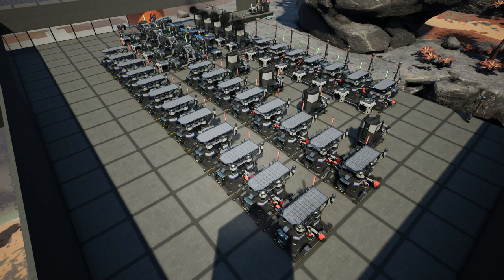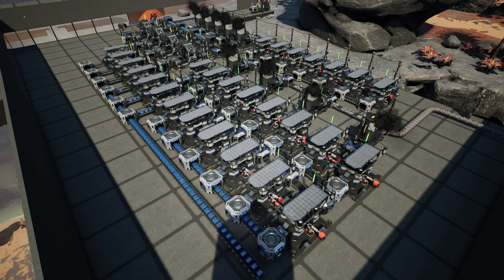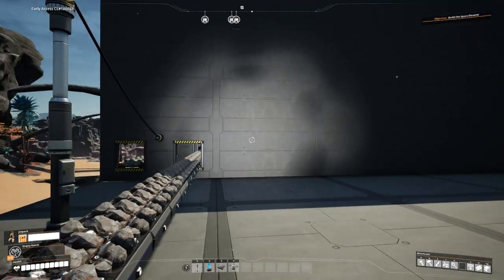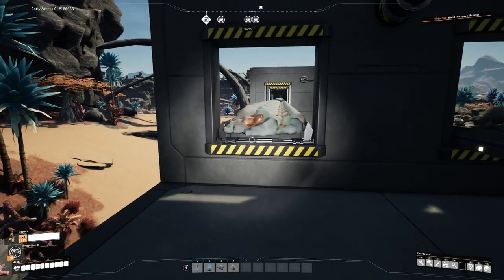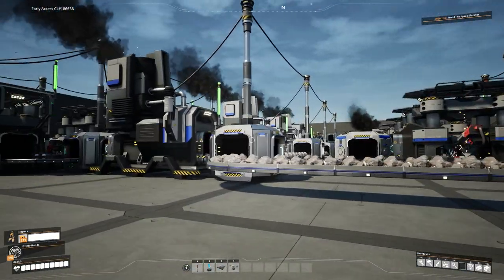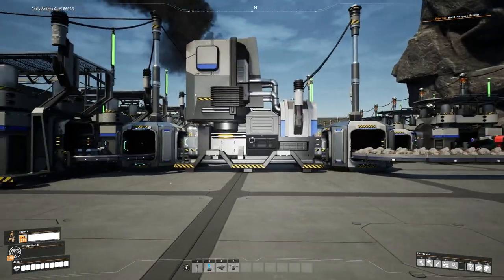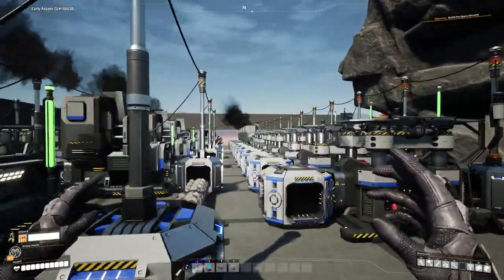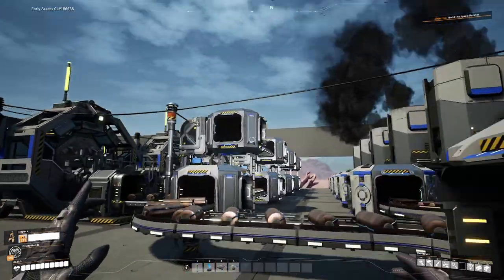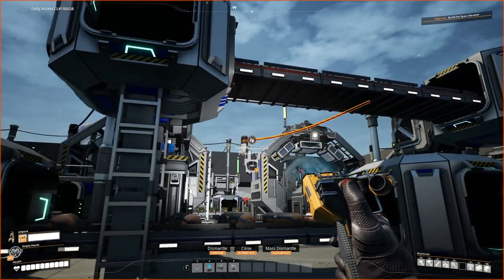Once all that's done, we just need to belt and power. That is all the first floor now complete. The next thing is starting the second floor. I need to find out the height we need, take the copper up there so we can start making copper wire and then turning that into cable. That will then go to the manufacturer along with the screws, circuit boards, and plastic. We'll use a smart splitter here so the overflow goes out this way, then send that up via a lift.